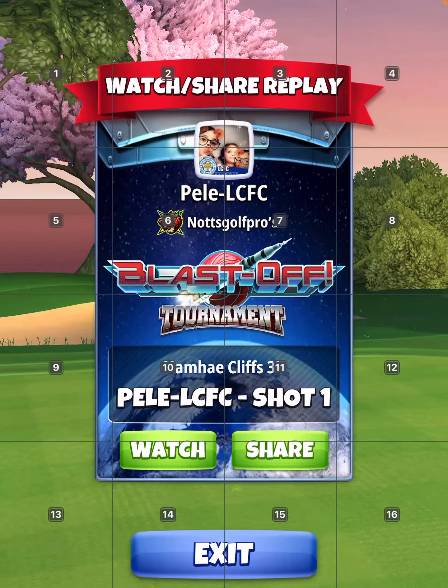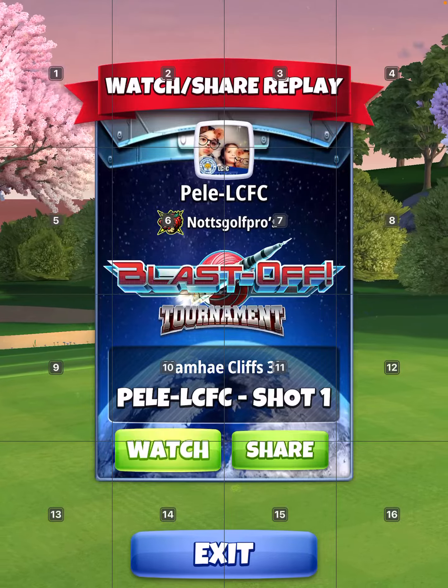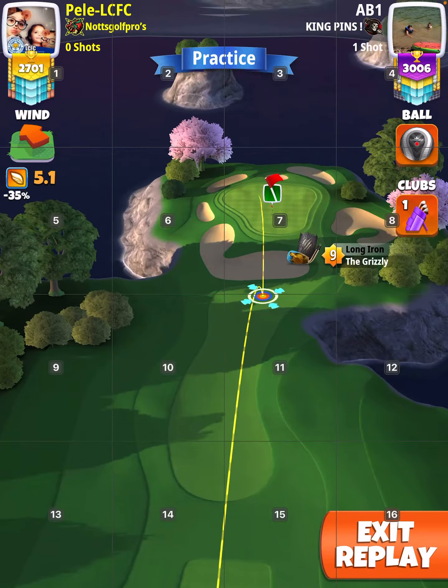Hole 2, Grizzly, Kingmaker, no-move target. Basically you want 3.5 back spin, and the right spin is going to depend on the wind.